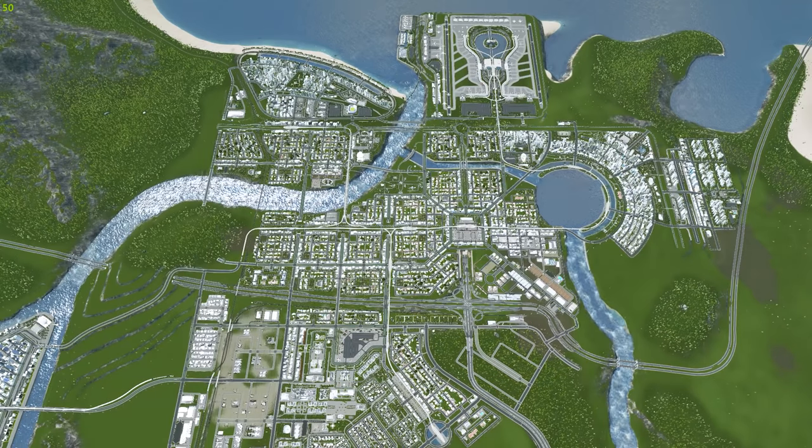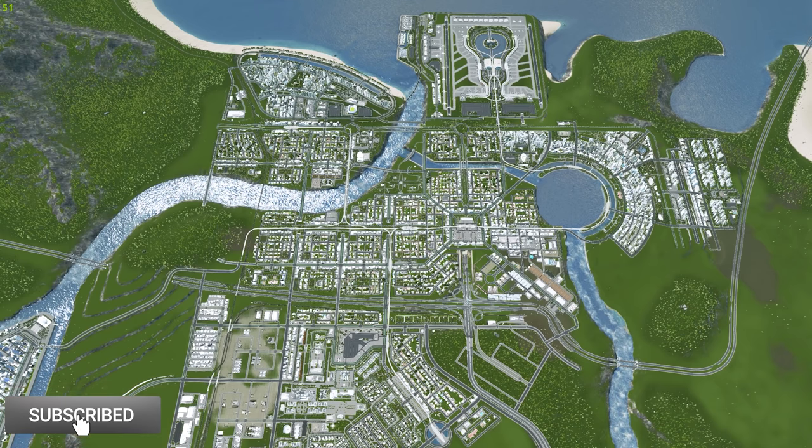Hello everybody and welcome back to another episode of Cities Skylines with me. If you are new to the channel, welcome. We are in the city of Crater Lake today and we're going to be doing a couple things this episode: build out our tech headquarters, do something inspired by a big tech company headquarters in the city, and start plopping down some growables using the Plop the Growables mod.